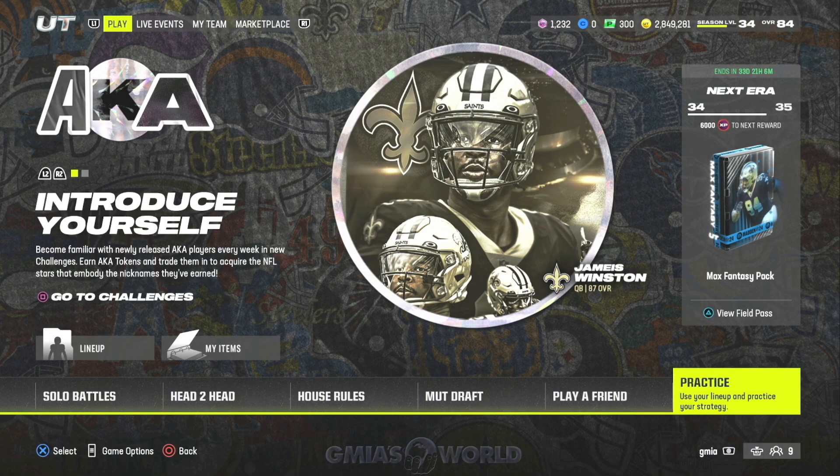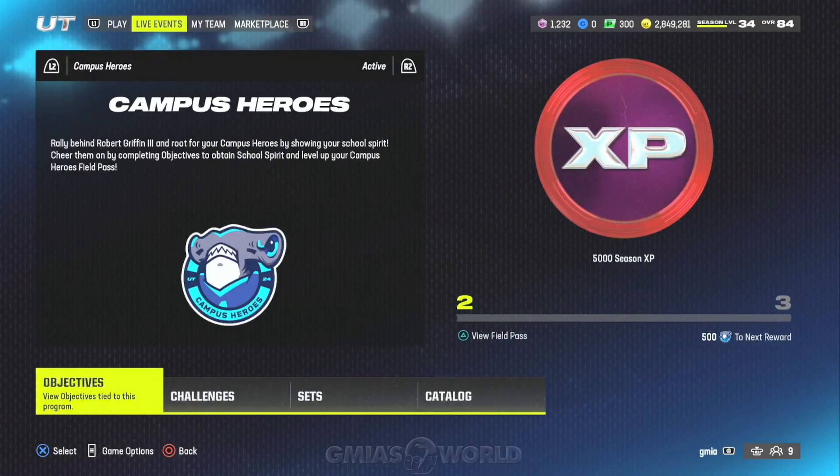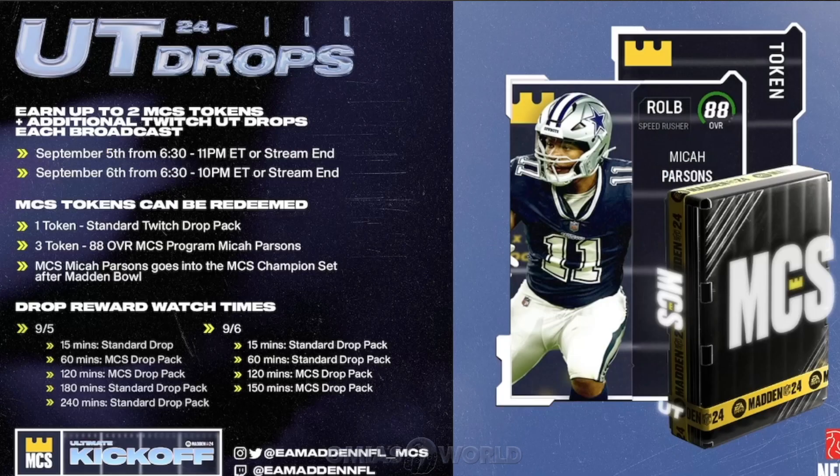Welcome back to Gmire's World. Right now I'm going to show you guys — no money spent — how you can get a million coin card for free right now in Ultimate Team. What you're going to have to do is make sure that your Twitch account is linked to your EA Sports account. I'm going to walk you guys through that as well, but first let me show you what's actually going on.